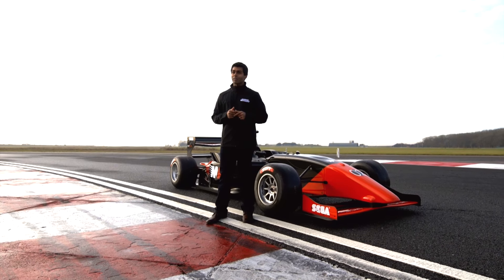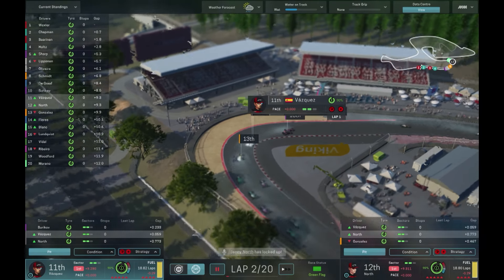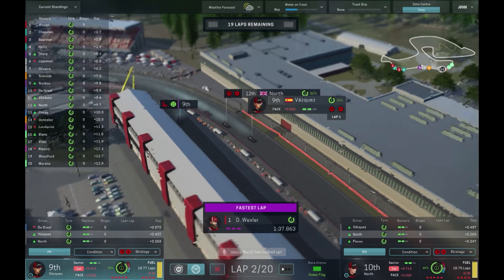Fuel usage and tyre wear — how many pit stops you need to make for tyres, or how much you have to lift and coast to manage the fuel, are really important. But then you throw in things like safety car, mixed weather conditions, as well as the chances of overtaking on track, and you get a whole number of variables.